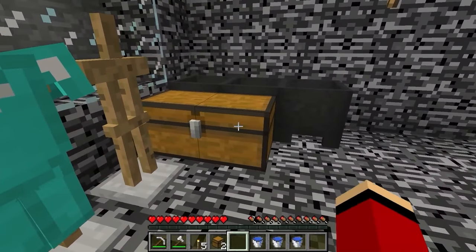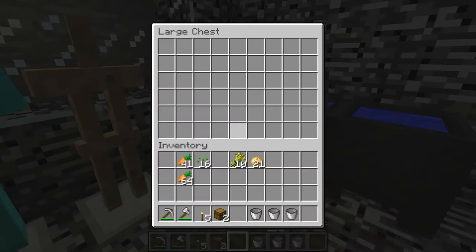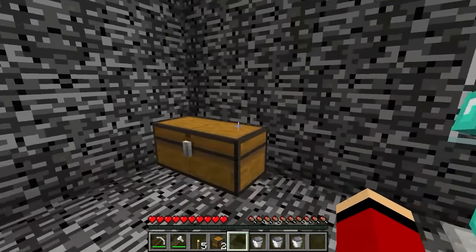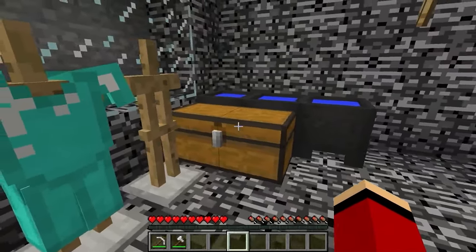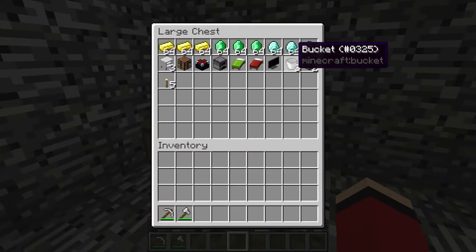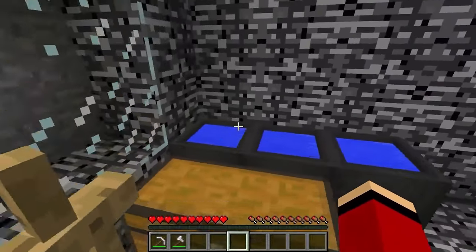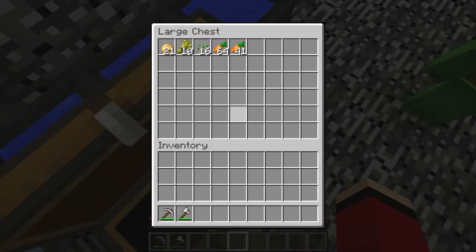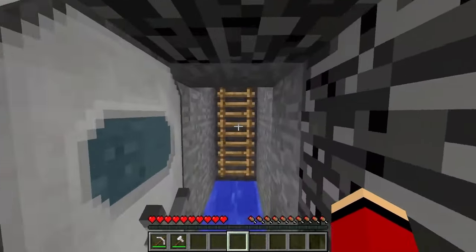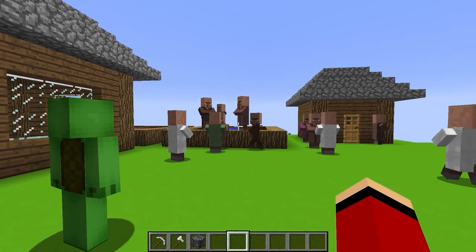What else did you bring? All I have is food. Then let's store the food and water! All the food can go in this chest — I'll throw in everything I picked up, and all of my food too. That's a lot of food! I think that's everything put away. We have all our furniture and valuables, our armor, and all the food and water we could need for a really long time. I think we're ready! Finally, let's get all the villagers into the shelter. It's time to get everyone here to safety! But how? I'm not sure, but we have to try!